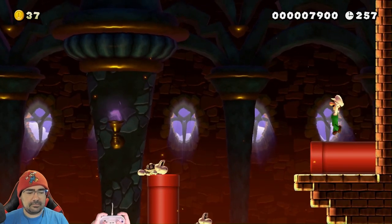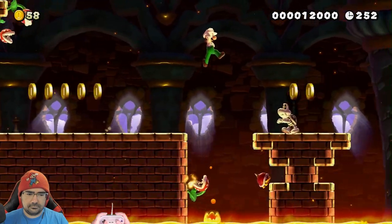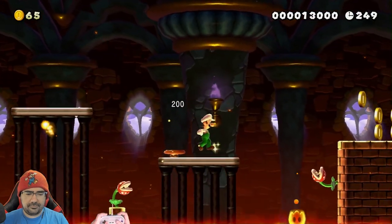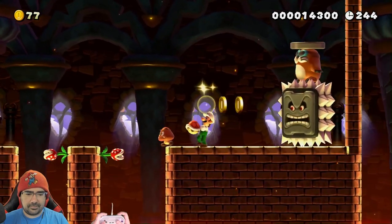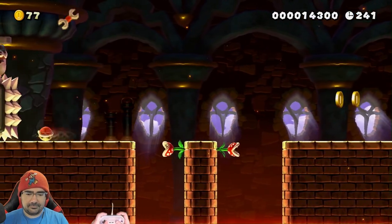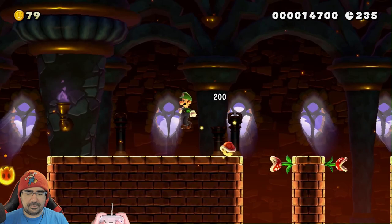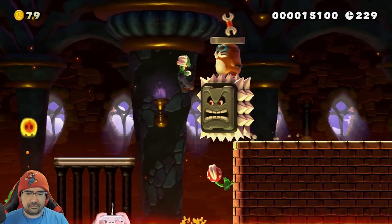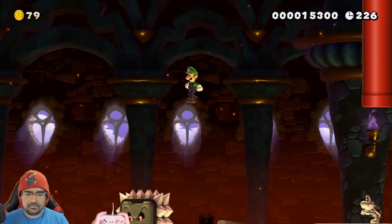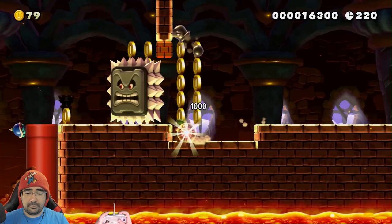Looked like I could go in there — I can definitely go in here. So far it doesn't feel like a 2% clear rate level. I'm wondering if we're going to have like a boss fight or something. That's a thing. I'm not really sure what I'm meant to do about that though. Am I supposed to take this with me somewhere? Follow the flomp — oh yep, that's what it was.